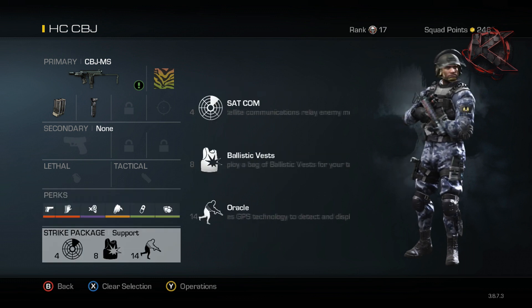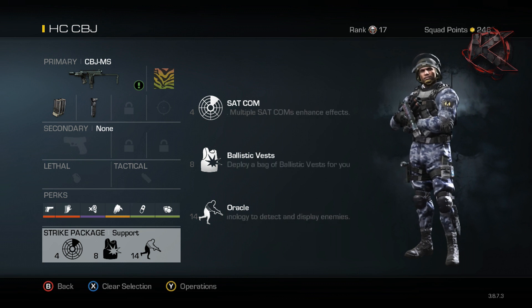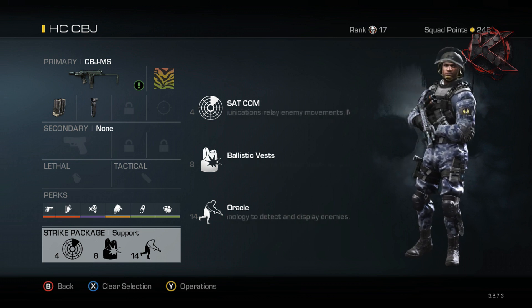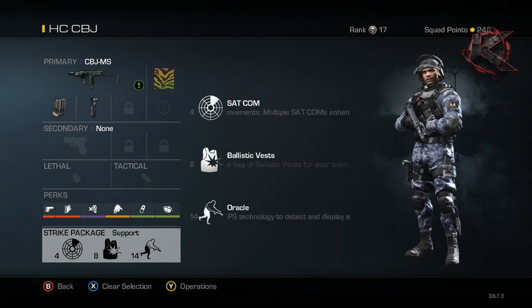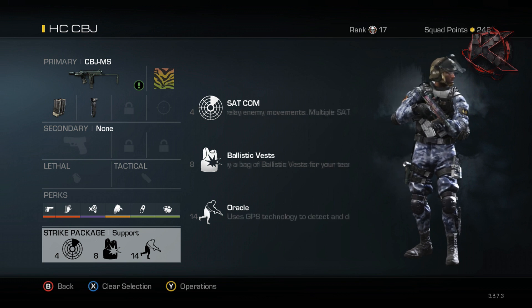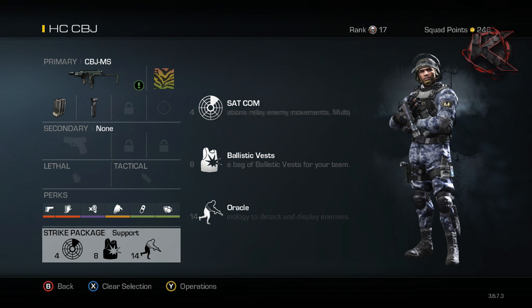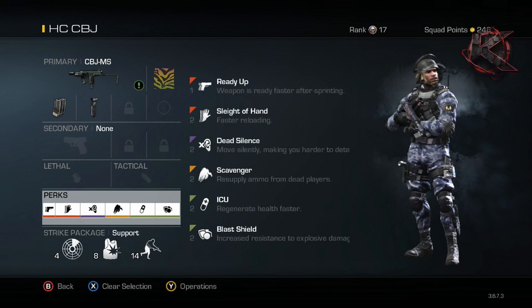For the strike package I'm running support, which I love in hardcore because it's really easy to get the killstreaks and they make a big difference. Satcoms give you radar so you can move around faster knowing where enemies are. B Vest gives extra health so you have a chance to turn on somebody — unless they're using the CBJ, since those armor piercing rounds are huge. I also have oracle to see people through walls. This is a really effective hardcore class; I find the CBJ to be the best gun in hardcore.